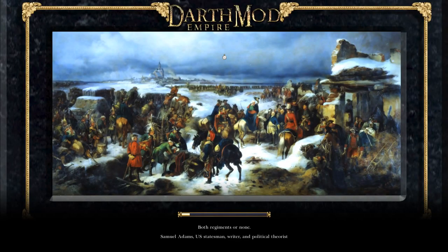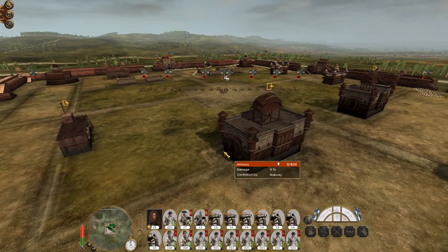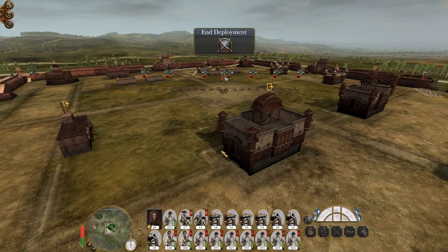Our overall strategy in India is working quite well in that we've got Bengal as the focus point for the Mughals to keep throwing army after army into our meat grinder, but then we also have other landings to attempt to make actual territorial gains. And the army in Kuttak I would like to push out of their territory as well.